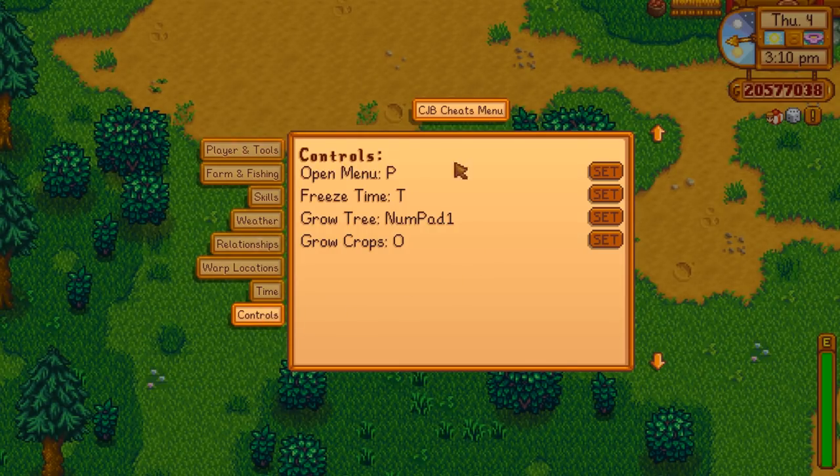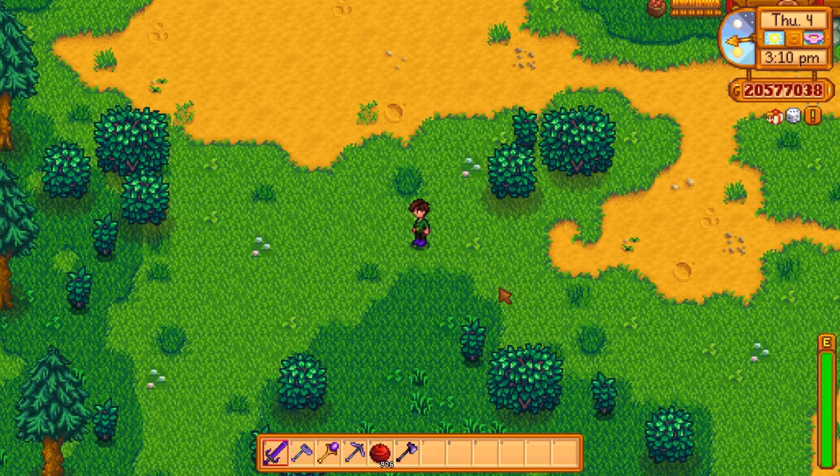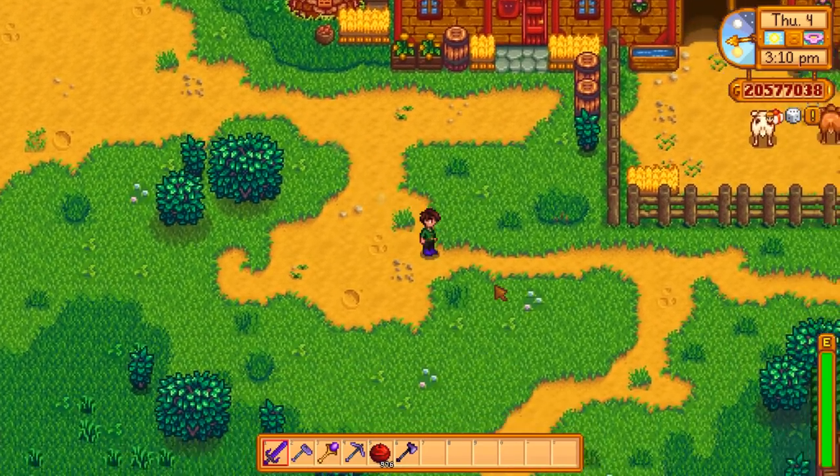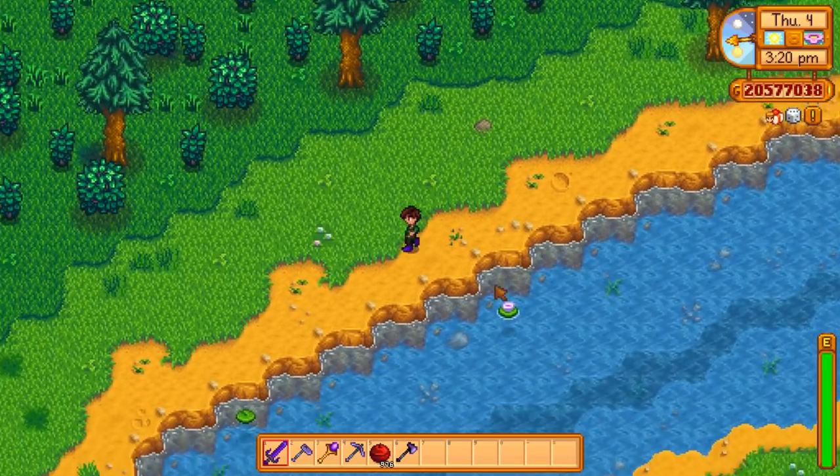Lastly, you have some control over other things. You can choose how to open the menu — it's set to P, freeze time with T. You can also grow trees and crops instantly, which is interesting. If you're at the end of the game, you don't want to water things for 12, 13, 14 days — grow them instantly just to see what they're like. The things I use most: infinite stamina, infinite health, movement speed, warp locations, and time. I do a lot of videos, so this mod helps a lot.